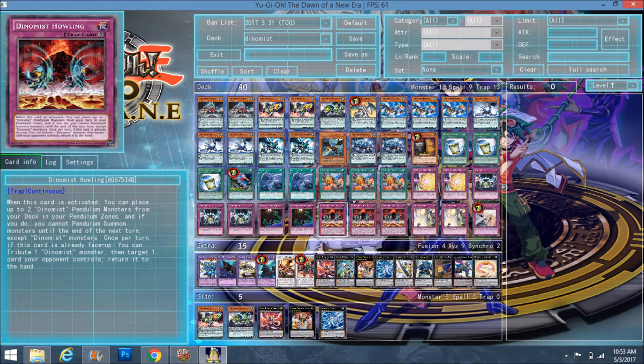Triple Dynamist Howling is the MVP of the deck — I probably wouldn't be playing Dynamist if this card didn't exist. When activated, you place up to two Dynamist pendulum monsters from your main deck into your pendulum zones. That's already a very strong effect on its own. It says 'up to two,' so if you already have one in scale you can just place one more. The fact that they all have protection effects on scale only makes it better.